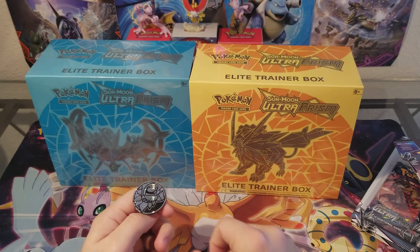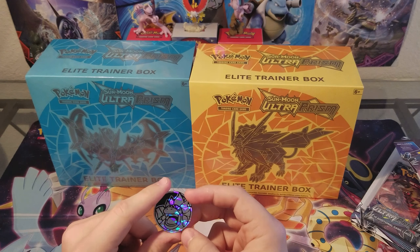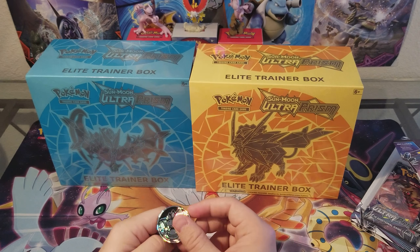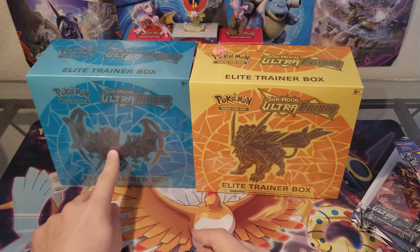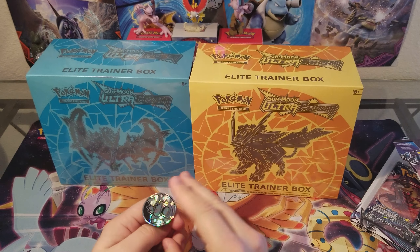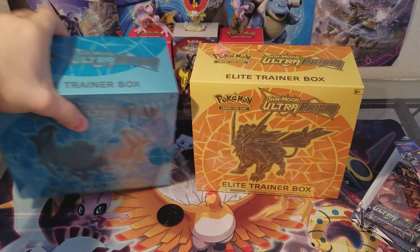I'm going to decide right now which box we open — the box I just put on my bed fell over. We're going to decide by flipping this Mega... whatever his name is. If heads, we open the Dawnwings one; if tails, we open Duskmane. Let's go ahead and flip that. Tails — Duskmane it is.